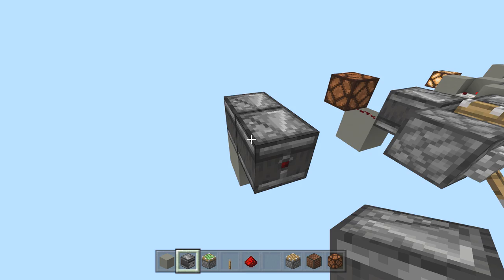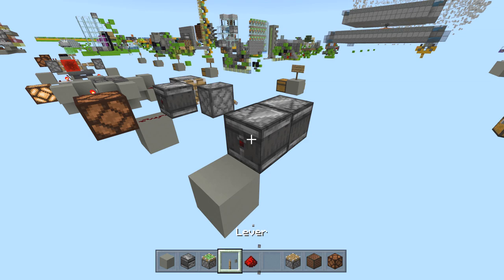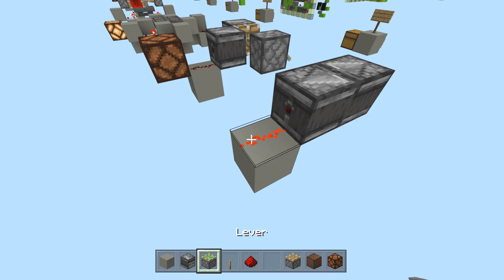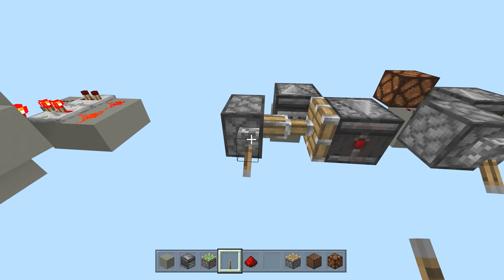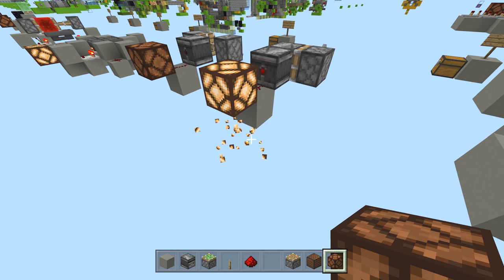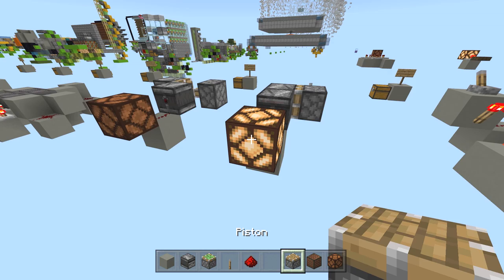Place your observers facing each other — one facing this way and one facing this way. If you just want a clock with no on/off control, that's all you need. If you want to be able to turn it on and off, throw an extra sticky piston right here, get rid of this block, throw a lever here — now it turns on and turns off. You can put a lamp right here to visualize it. It's going, just going so fast you can't see it.